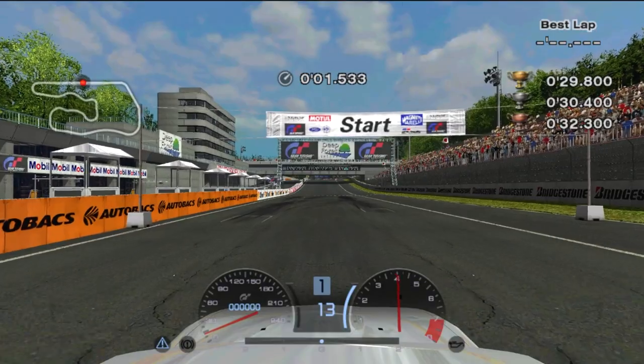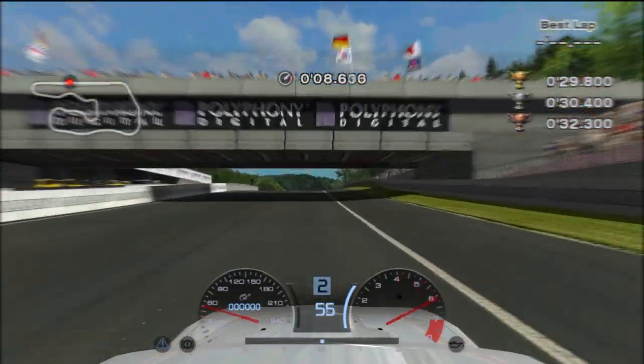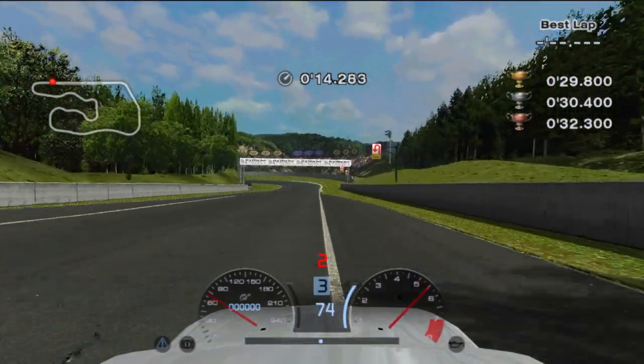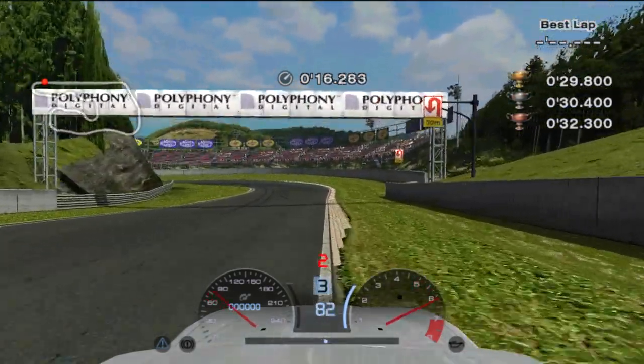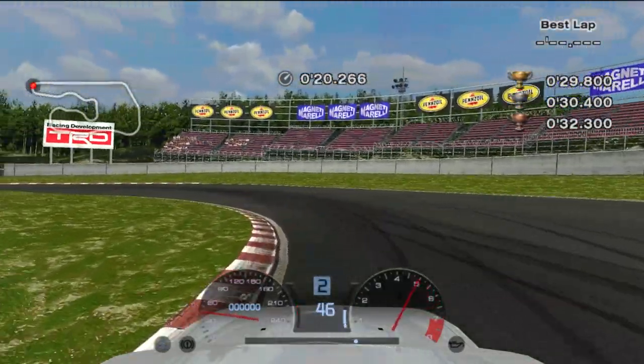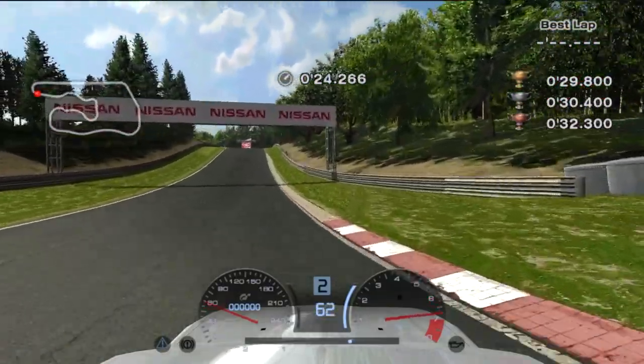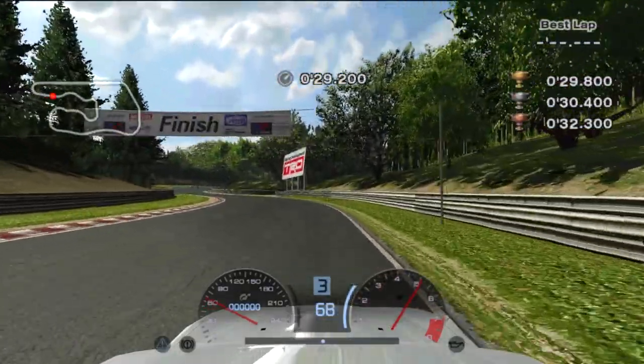B4 will also be no different than the previous test. You'll do the same thing by driving to the right side, heading down the straight, but this time you'll brake just a little bit after the previous references we used. You'll still need to gently release the brakes as well as straightening out as early as possible to release the TCS. Then climb up the hill and finish the test.